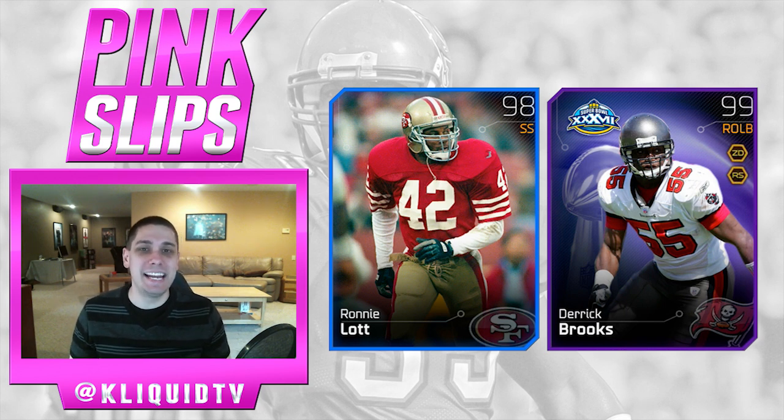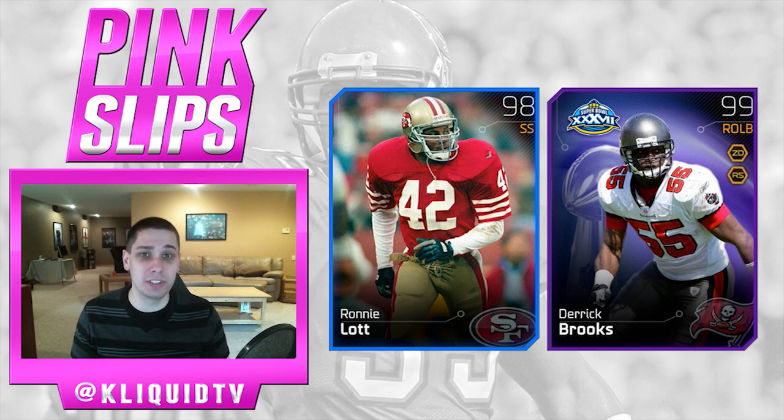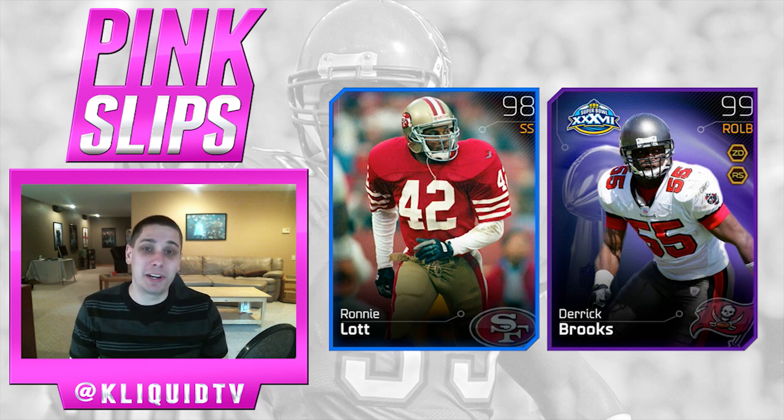The first card is the 98 overall Legend Ronnie Lott card. This is a free safety card that is an absolute beast — he has great zone coverage, great hit power, and tackling. So if you guys like to user your safeties, this one can lay the lumber and force some fumbles. It's a fun card to play with, and it's a 1980s legend, so those of you who are my age or a little older will probably appreciate Ronnie Lott a bit more.